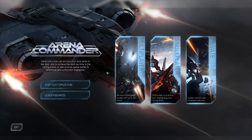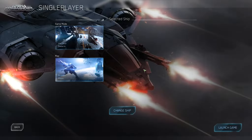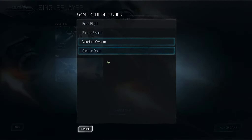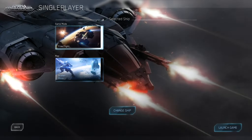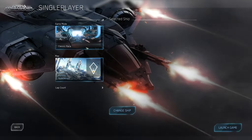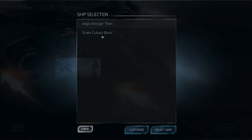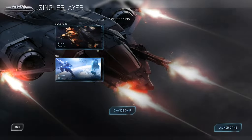Right, so that's that multiplayer mode. And then we've got Arena Commander. This one sounds interesting. It says races. So we've got multiplayer, single player. So we can practice your dogfight. Let's practice. Game mode - Vandal Swarm or Broken Moon. So we've got Free Flight, Pirate Swarm, Vandal Swarm, or we've got a race. Let's try Pirate Swarm.